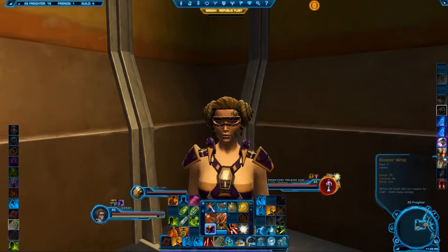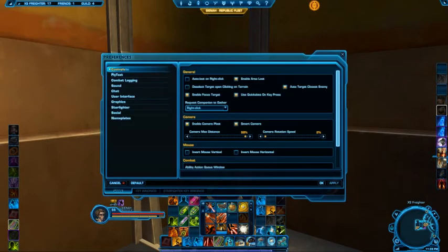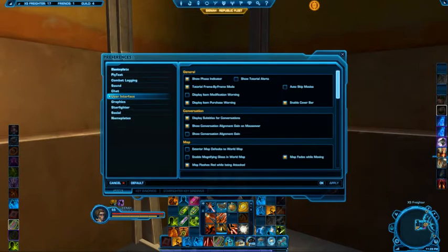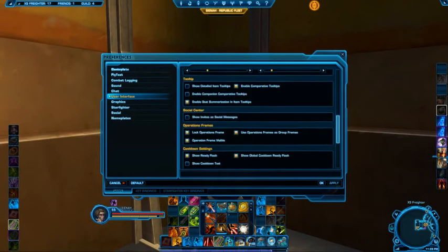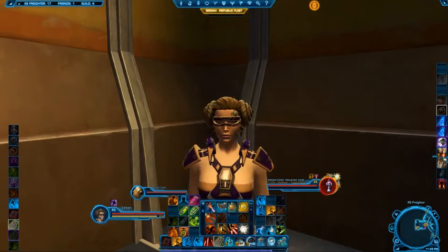Go to your game settings menu, which looks like a gear on the top bar of your screen. Once there, hit Preferences. Once in Preferences, go halfway down to User Interface. Once in User Interface, go halfway down until you get to the Cooldown Settings. You'll see there's a box that says 'Show Cooldown Text.' Tick that, hit Apply, and exit out of everything — and we're ready to see this go.